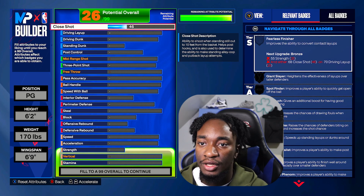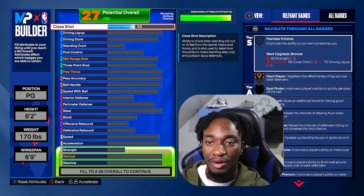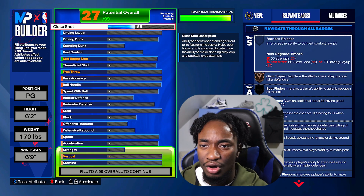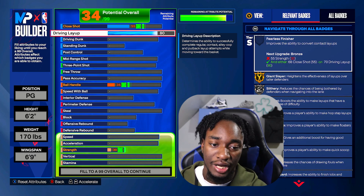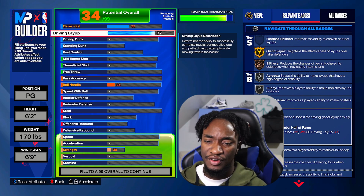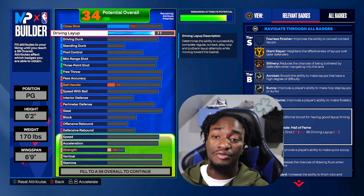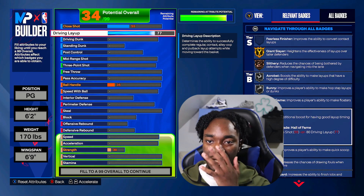First things first, we're going to upgrade the close shot to a 55 — this gives us a simple badge, and it's really the lowest you can go. Actually, I think you can go 54 for the close shot. Driving layup, we're going to upgrade this to a 77. I honestly wanted to go with an 80 because 80 gives us Hall of Fame Pro Touch, but 77 gets you the Westbrook layup animations, which is the fastest layup in the game. Layups are broken this year — you can gain more distance than dunks with these layups.